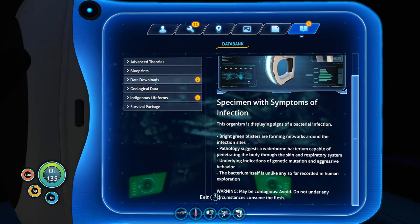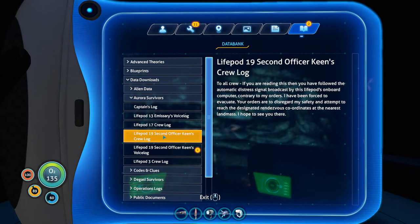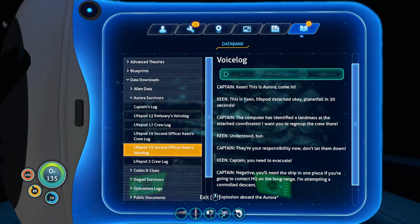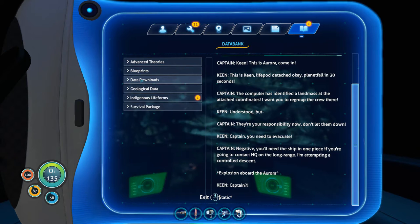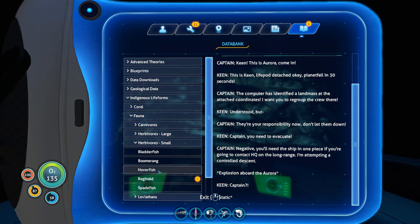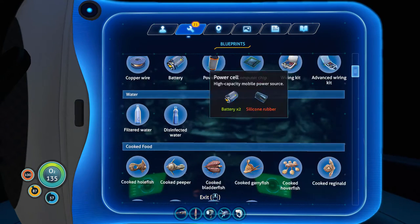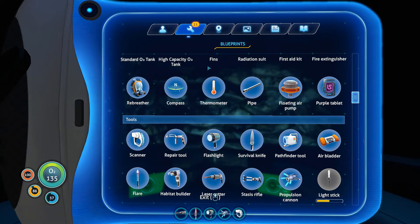Look at all this stuff - we are totally full up. We got the crew log. Let's see what he says. 'This is the Aurora, come in life pod - you need to evacuate. I'm attempting a controlled descent. Explosion aboard the Aurora.' Yeah, I know, I was there. Look at all these blueprints - we've got new ingredients so we're going to be able to build some new stuff. I still can't find that light stick - we'll find it sooner or later.